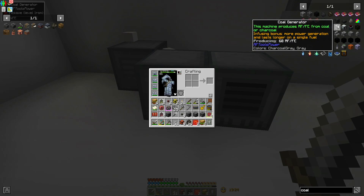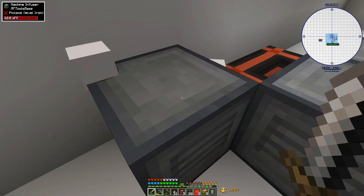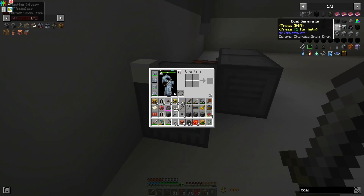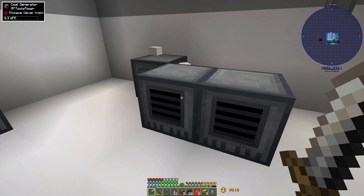By default these guys produce 60 RF a tick from coal or charcoal only. When you put a single piece of coal or charcoal in, it produces about 32,500 RF. But when you infuse it - as you get dimensional shards - this machine infuser here is very cheap to make: a machine frame, coal, and some redstone torches. The machine frame is just some blue dye, iron, and gold nuggets. With three of these I could make 180 RF a tick.